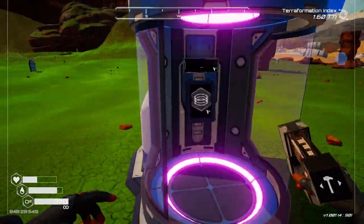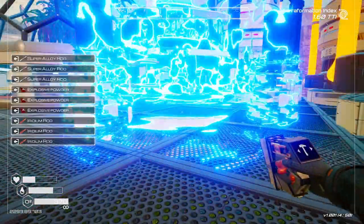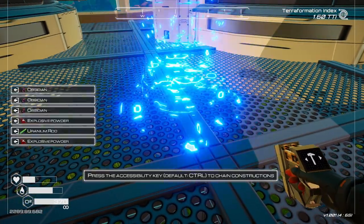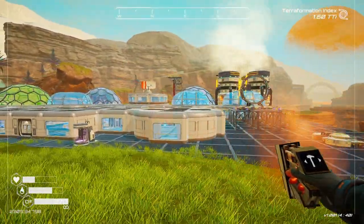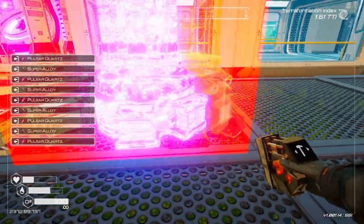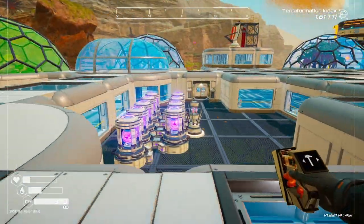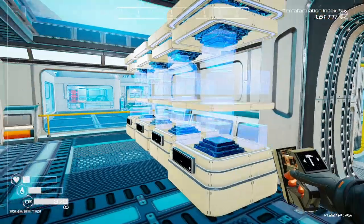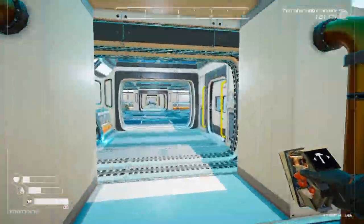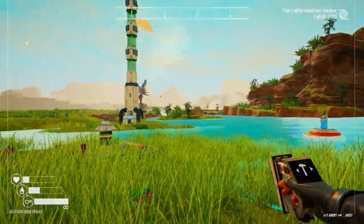That was perfect guys. Okay guys, so the power, the heaters and all the storage is now in our base. A lot of the things are in their own spot so we are looking good right now. We still need to build a few more things so let's finish up. We added the frogs, we added the fish, we added the plants, we added the trees.